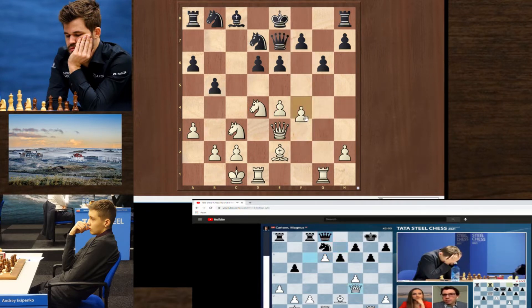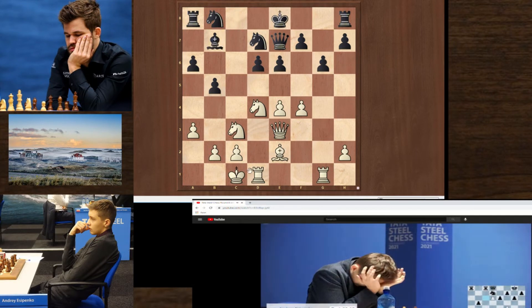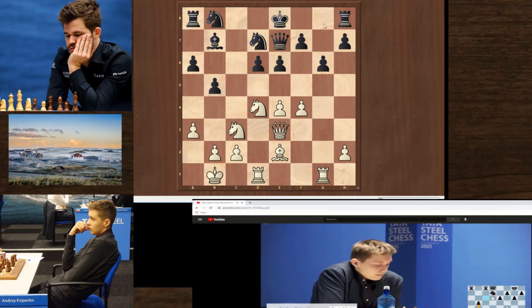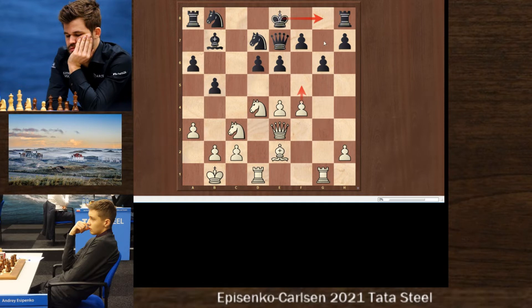Carson moves back. Just Kb1, and Carson avoids castling because then white will try to attack with f5 and there is a lot of danger. So instead he plays knight c6 to try to develop and keep the pawn up.